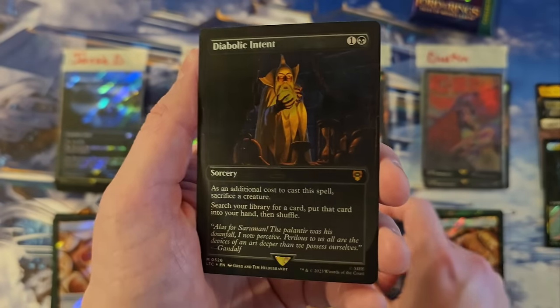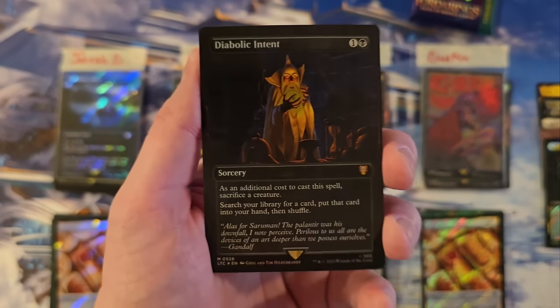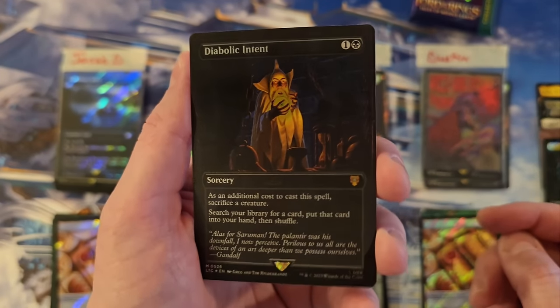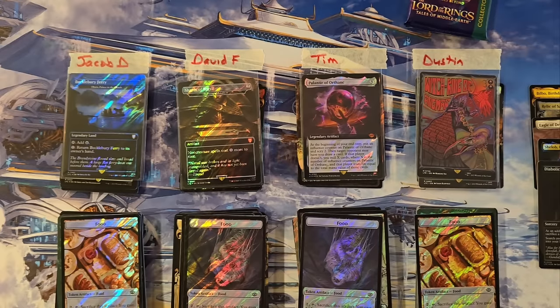We have a scene card in... oh, it's Diabolic Intent — it is not a scene card. But still really cool, actually. A foil Diabolic Intent in the Hildebrandt artwork. So hold on — a twenty-one. Is that right? Yep. Tim, you're at a fifty-four.